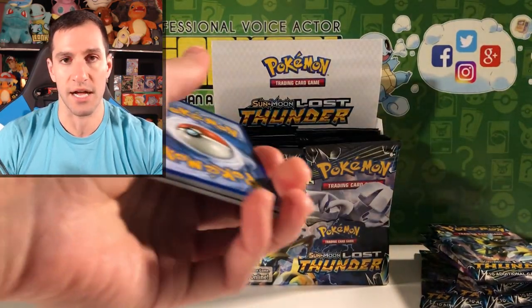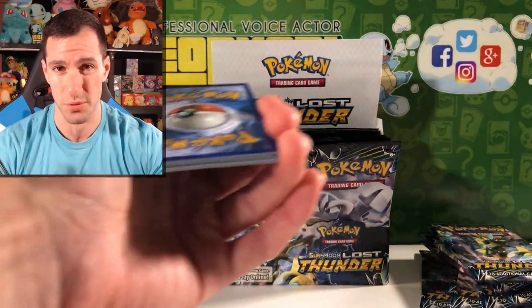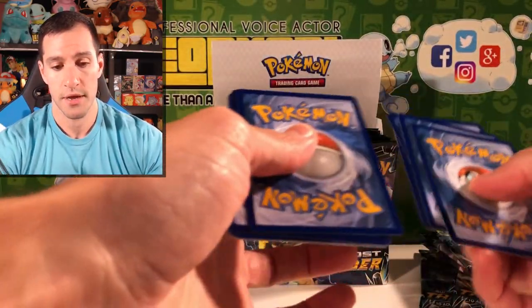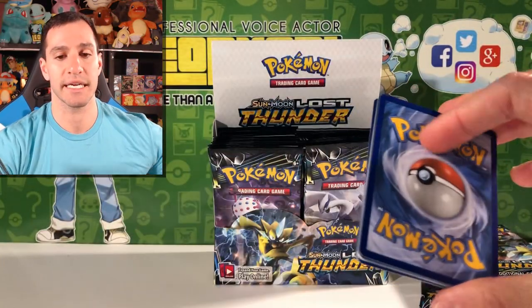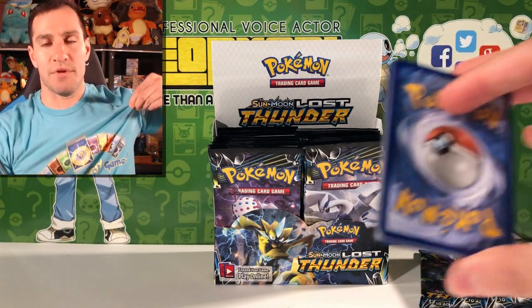There are the codes — you can use them, not until November 2nd which is the official release date. We get to do the Lean Hearts trademarked, patented Guess the Energy game. I'm wearing the Guess the Energy Game official shirt — you can go get it, Teespring link in the comment section below. I'm going to guess Psychic Energy.